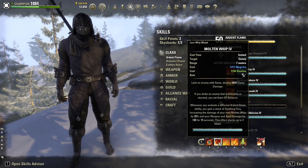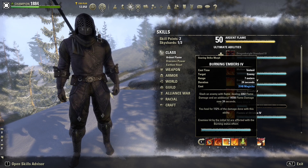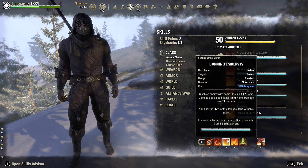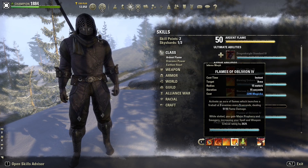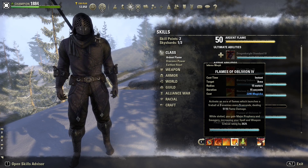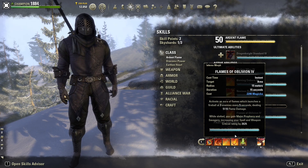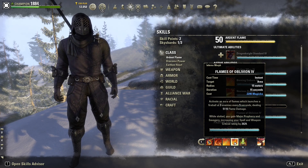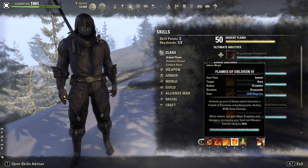We have Burning Embers — a nice flame damage dot, and what's really nice is you heal for 112% of the damage done, and the target is afflicted with burning. This is a nice heal to keep us alive and it will proc Seething Fury for Molten Whip. And Flames of Oblivion is an incredibly good skill — I use it to spam quite often. It deals flame damage and you get Major Prophecy and Savagery increasing your crit rating. Starting with update 40 this is going to be effective on both bars, so you'll get Major Prophecy and Savagery on both bars.